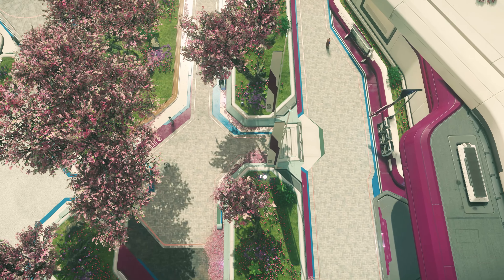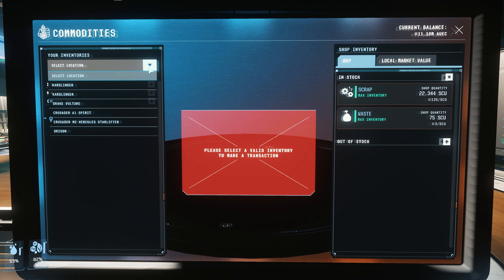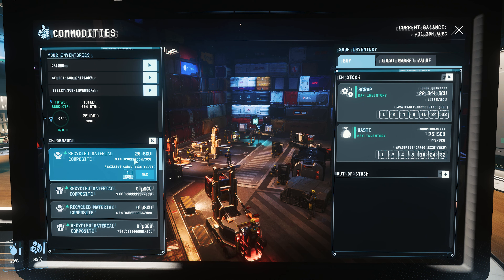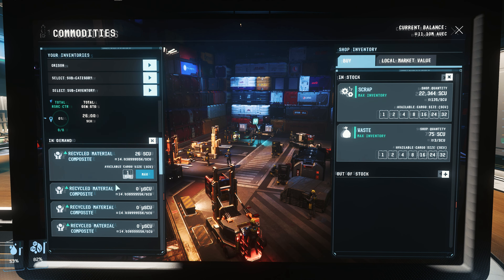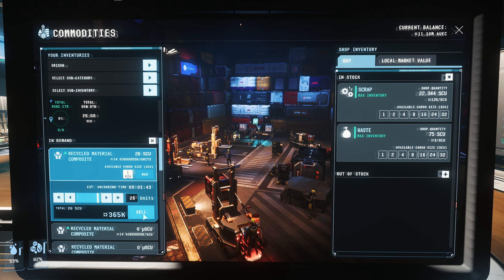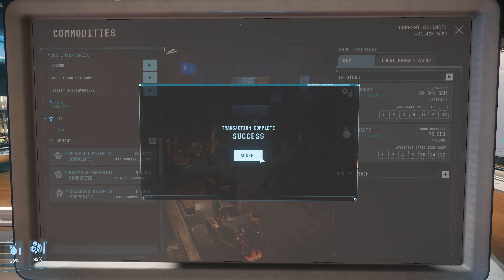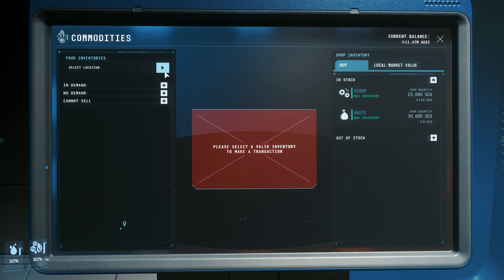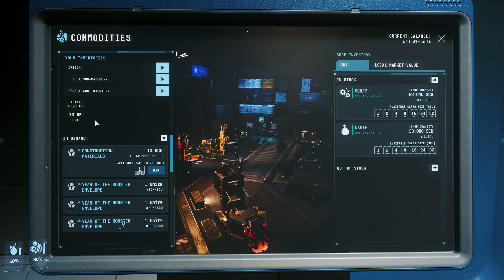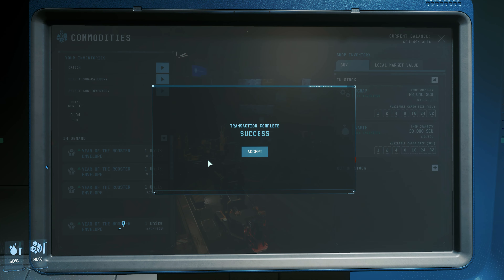To sell RMC — the most lucrative material — you can sell it directly at various trading locations for much more interesting prices than construction material. In our example, we salvaged just under 26 SCU from our M2's upper side alone, earning just under 365,000 alpha UEC — definitely worthwhile for a few minutes of work. For about two minutes of work disintegrating an A1, we earned just under 20,000 alpha UEC. We encourage you to support this issue at the issue console entry.